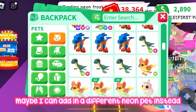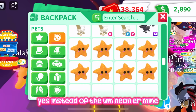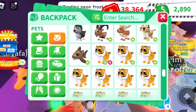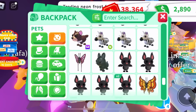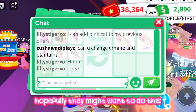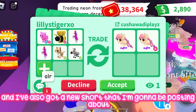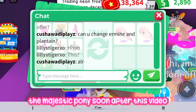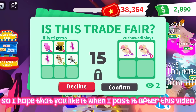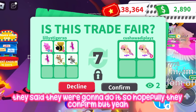They asked if I could change the ermine and the offer, so I swapped in the neon leopard cat instead of the neon ermine. I also added my neon zebra, hoping that might make it work. By the way, I have a new short coming soon about the majestic pony — it features one of my favorite songs so I hope you like it.